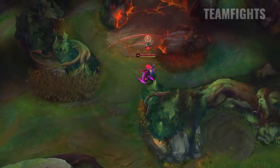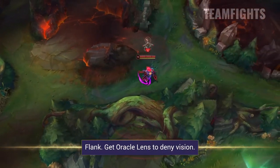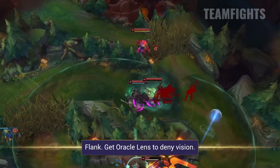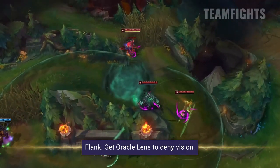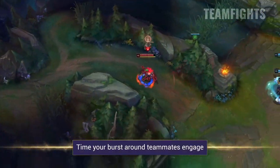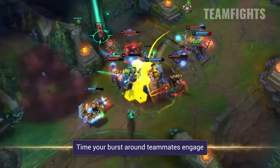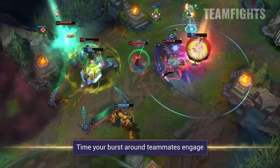The same thing carries over into team fights — Akali is made for flanking. You will always want to carry an Oracle Lens or Control Wards to create space for yourself to get behind the opposing team. Your job is to burst high-value targets at the back, and if you're struggling to do that, try to time your mobility cooldowns with your teammates' engage.